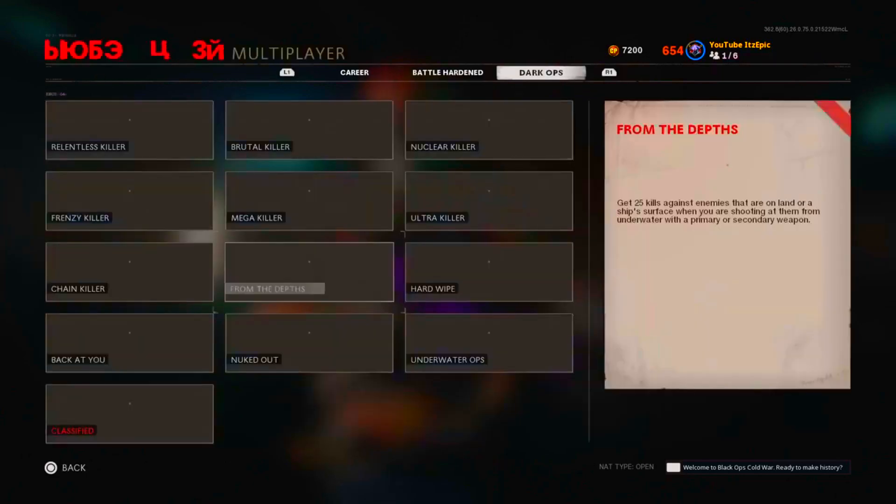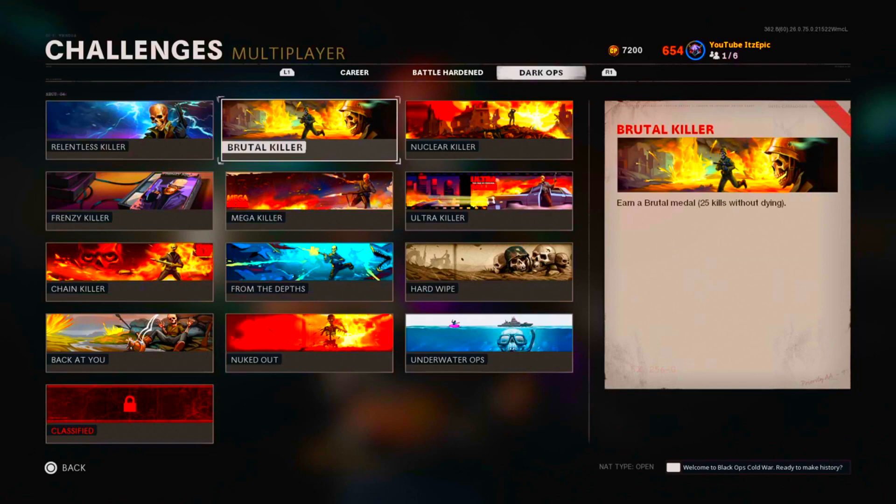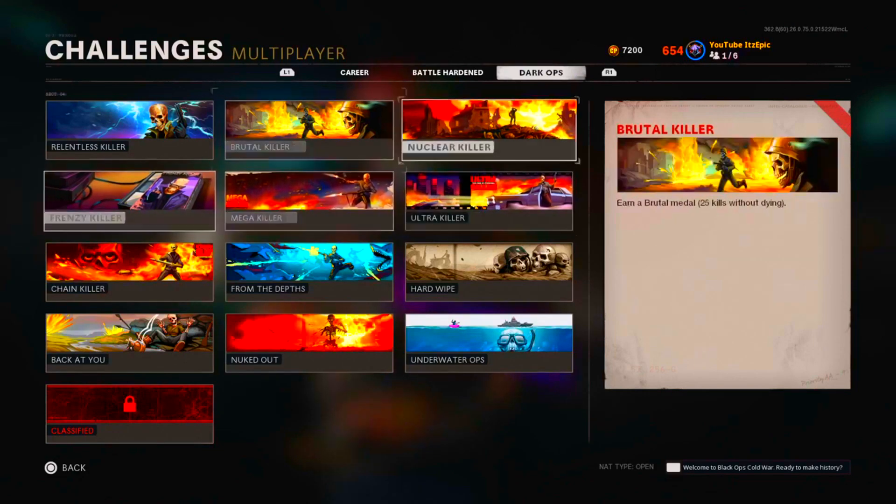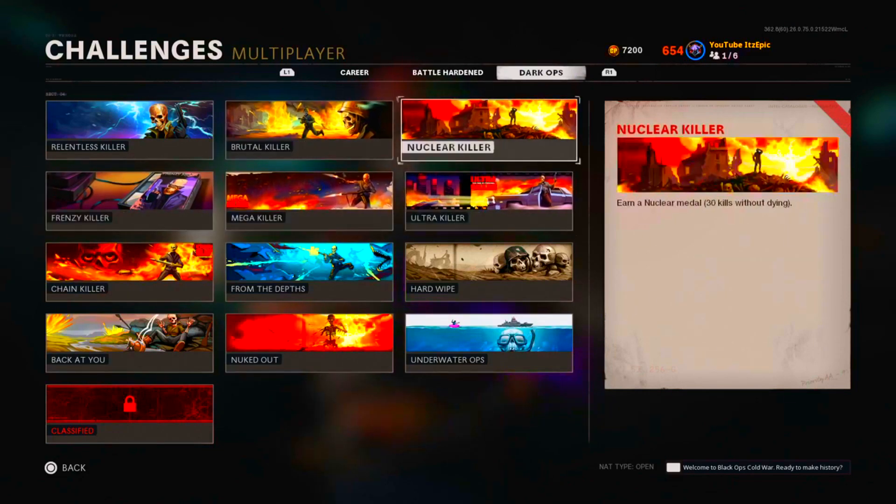Starting off with multiplayer — for the Relentless Killer, Brutal Killer, and Nuclear Killer, you're going to want to reverse boost. If you don't have a reverse-boosted account or two consoles, get one of your friends that reverse boosts to let you into a lobby. If you don't have a friend that does it, ask someone to make two accounts. There are a bunch of videos on how to reverse boost and tank your stats, so go check those out.